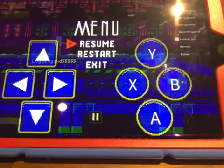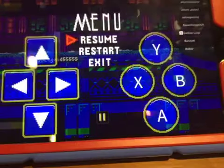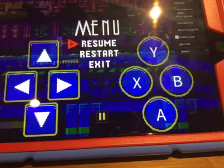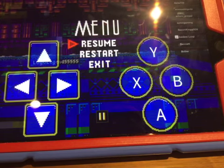Hey guys! Welcome to the 52nd episode of Joseph Tulligan Productions. Today, I'm going to show you how to obtain 4-bit Sonic in Classic Sonic Simulator on Roblox.